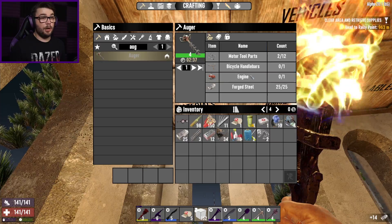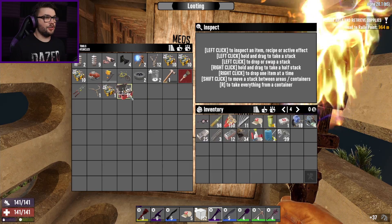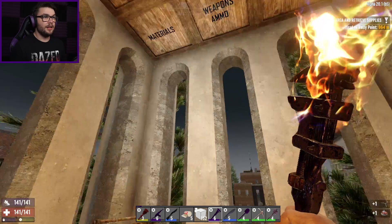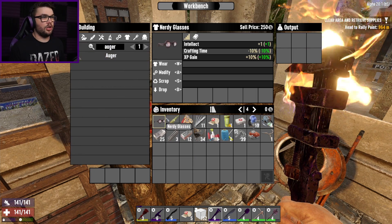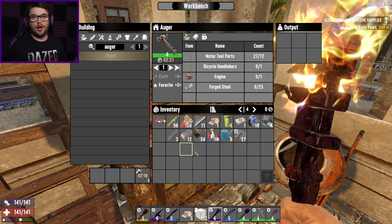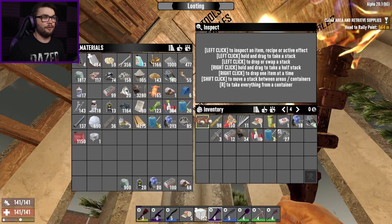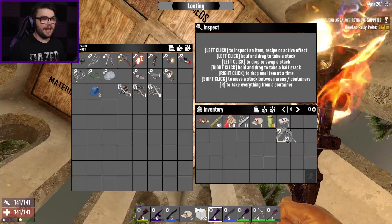I need an engine, bicycle handlebars, and motor tool parts. I've got the parts in here. Engine should be in here, grab you and the bicycle handlebars - just there it is. There we go. My long and arduous journey is coming to a close because I'm finally going to have the auger that I've been pining for for way too long. Like two weeks I've been pining for any sort of auger and we finally have what we needed.